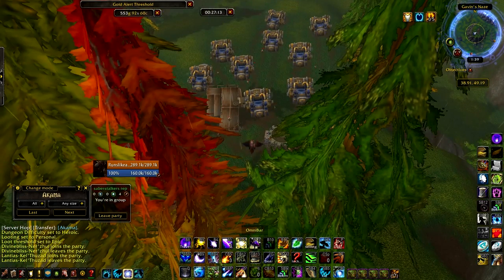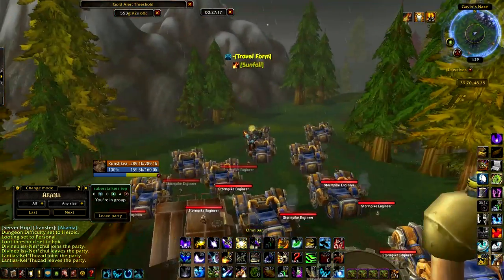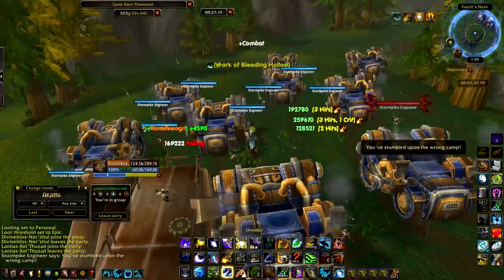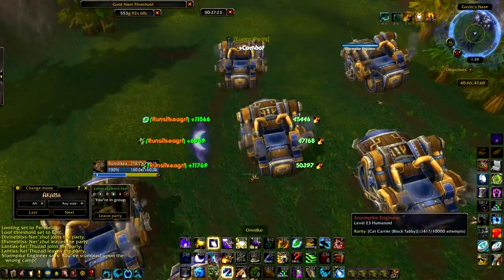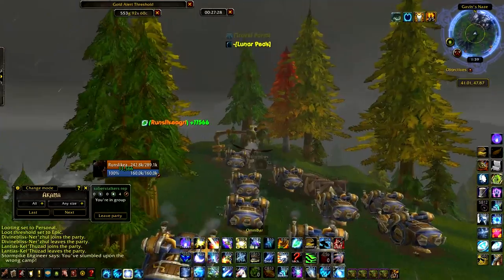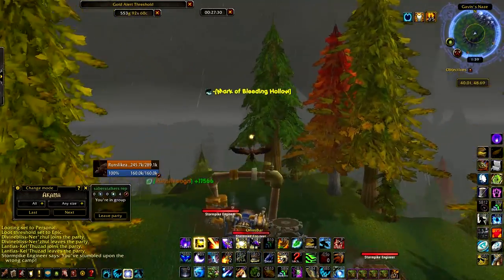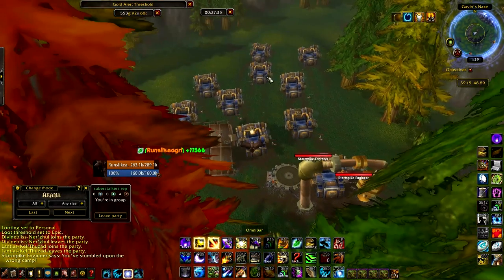I like to line up straight down the middle, get a little higher up, and I do what I call my starfall glide. I get a little bit of a head start, hit my starfall, and take it all the way down to the end. Once I get down here, fly right back to the top, rinse and repeat — very easy.